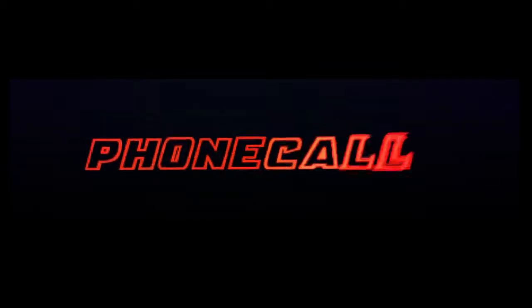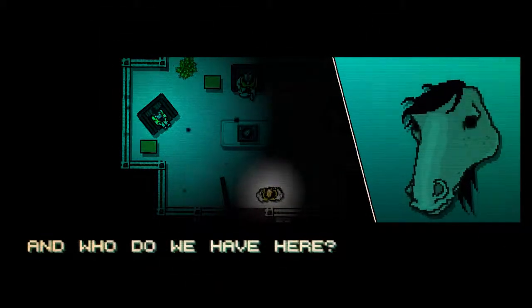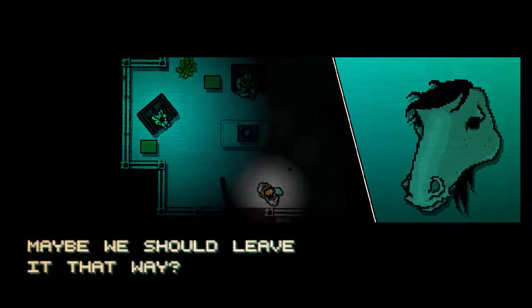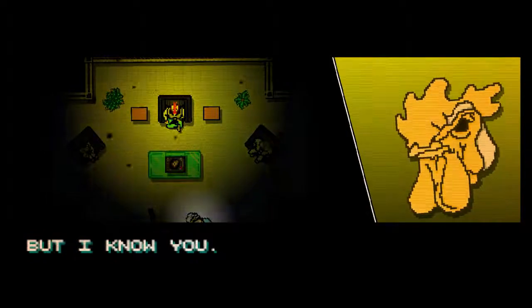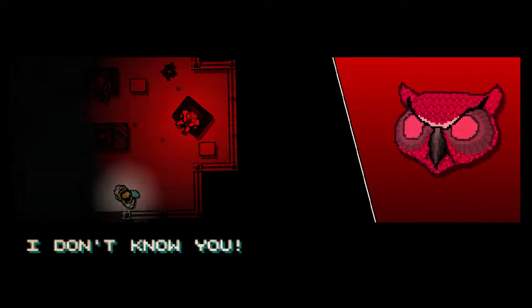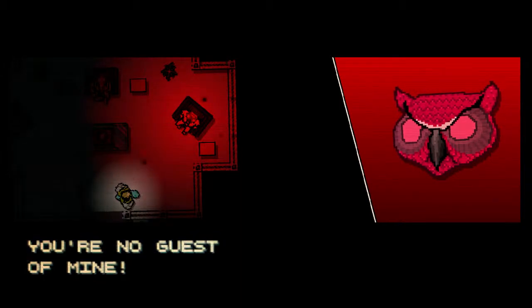Alright, part one then — and phone calls. It's pitch black and I can't see a bloody thing. Here we go. Who do we have here? I'm talking to a horse — maybe I am tripping out. You don't know who you are? Maybe we should leave it that way. Now I'm talking to a chicken. 'But I know you. Look at my face. We've met before, haven't we?' And now I'm talking to an owl. 'I don't know you. Why are you here? You're no guest of mine.'